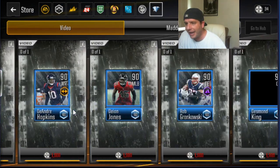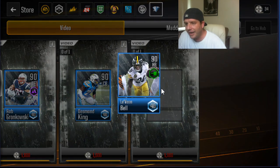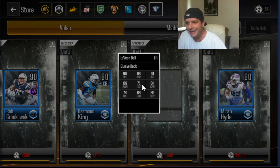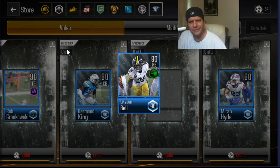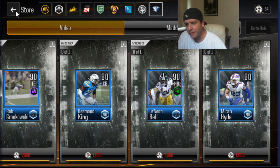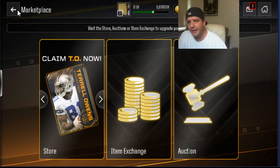Or buy some of this Madden cash — look, you get a bonus 75 film reels, which you could use to maybe get one of these guys. How happy would you be to have this epic 90 Le'Veon Bell with the fancy green jersey? Anyway, that is the absolute best way to make coins on Madden Overdrive to date.